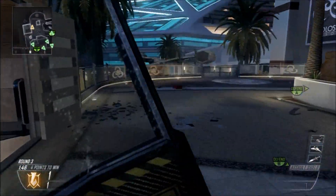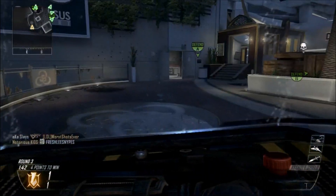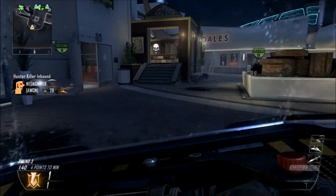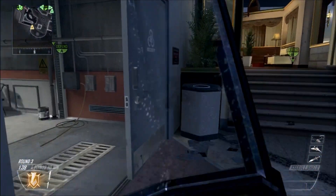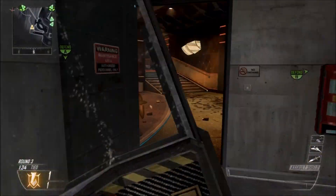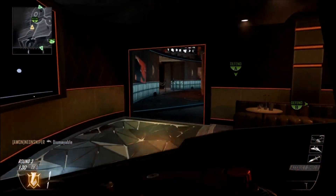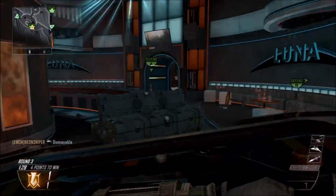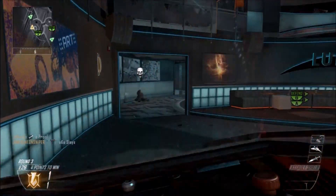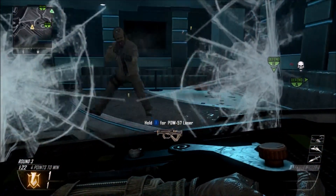So yeah, that's pretty much it for this video. You'll see here — I think I died right in this building where that guy died right there. You'll see in the kill cam. Now as you see — ready. And that is how you do the invisible Riot Shield glitch.